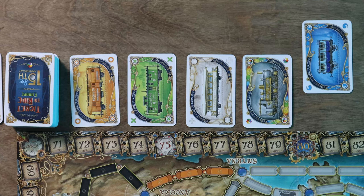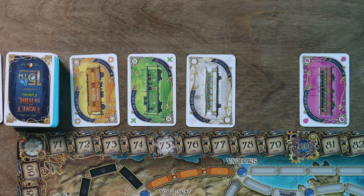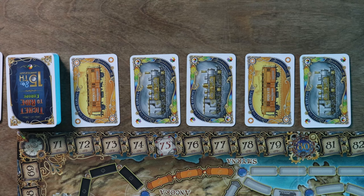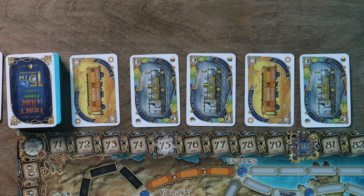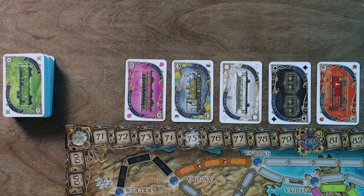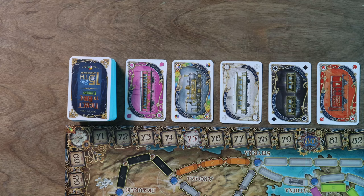If a player selects a locomotive card from the face-up row of cards as their first choice, it is the only card they may pick this turn. If at any time three of the five face-up cards are locomotives, much like in the setup, all five cards are immediately discarded and five new cards are turned face-up from the draw pile to replace them. There is no limit to the amount of cards you can have in your hand in Ticket to Ride. If and when the draw pile is empty, shuffle the discard pile to form a new draw pile — make sure to shuffle them a lot, because you'll be discarding cards in sets and you want those sets separated as much as possible.